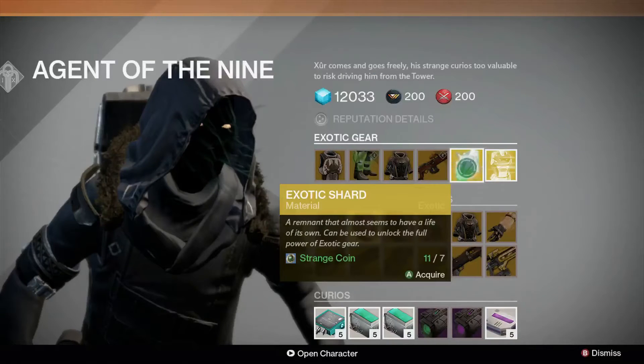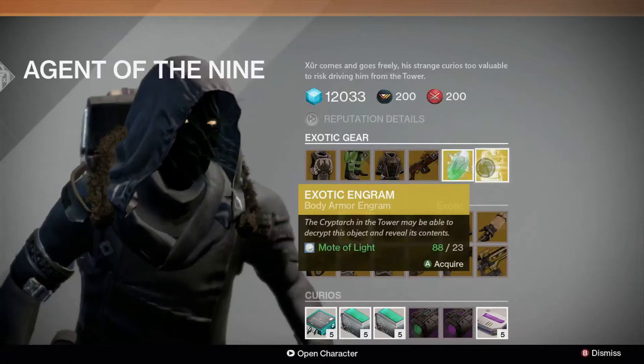For 7 strange coins you can gain an exotic shard, or for 23 motes of light you can get an exotic engram.